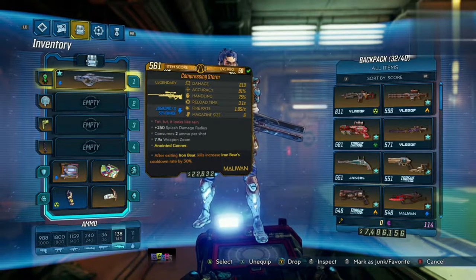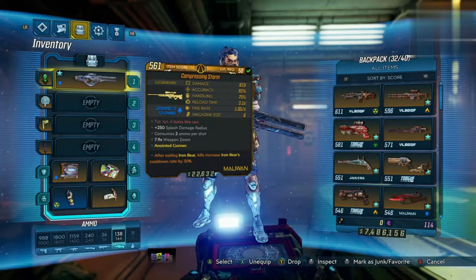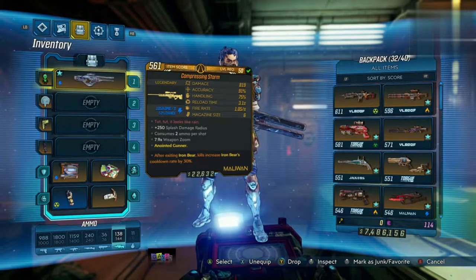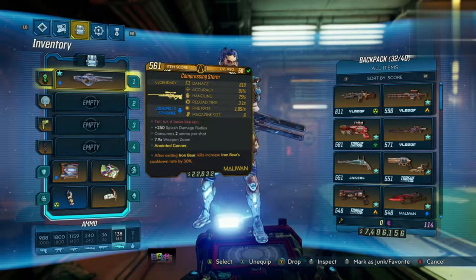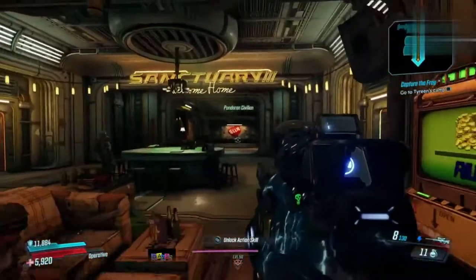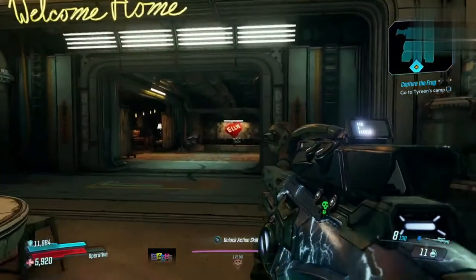Next up we have the Compressing Storm. This is anointed for the Gunner, who is Moze — after exiting Iron Bear, kills increase Iron Bear's cooldown rate by 30%. It's got a 250+ splash damage radius, consumes two ammo per shot, and a 7.9 times weapon zoom. I've messed about with it on Zane — obviously I can't make the most of it being anointed to Moze.